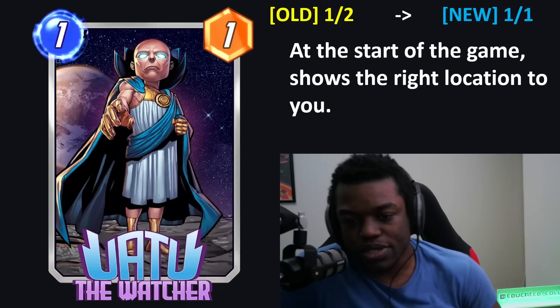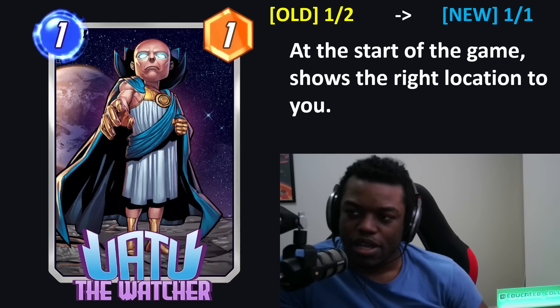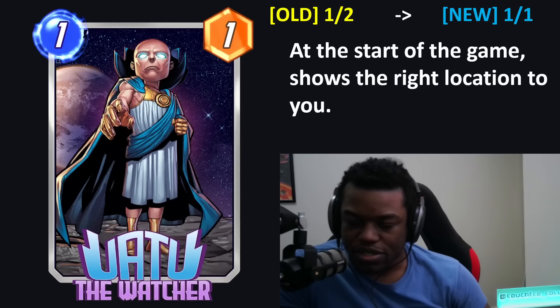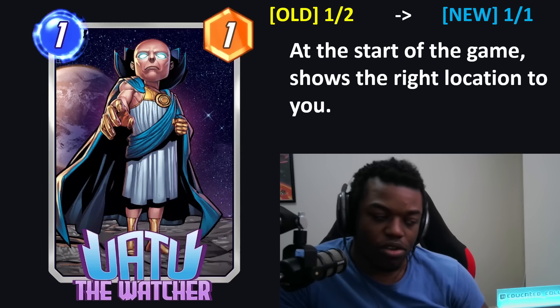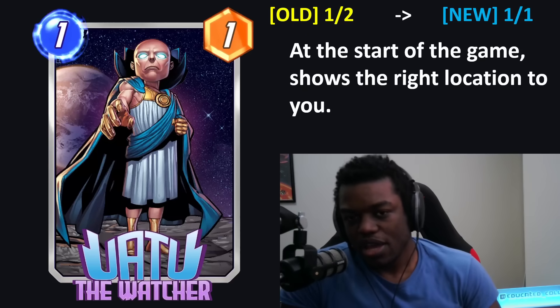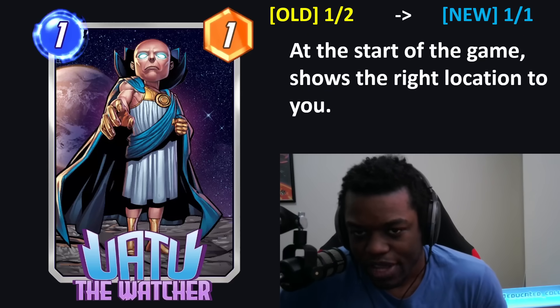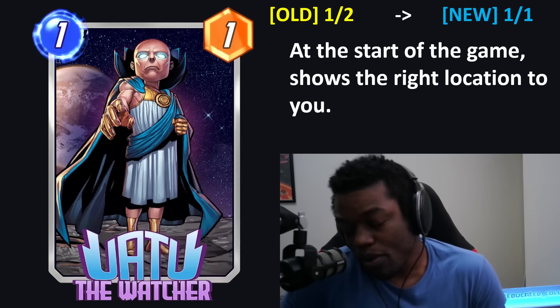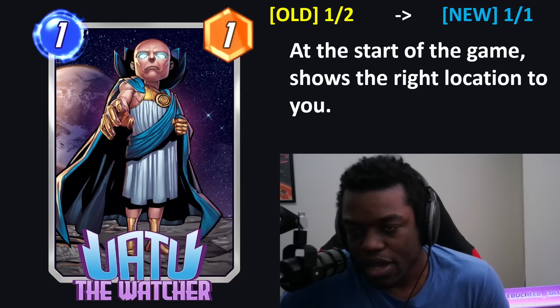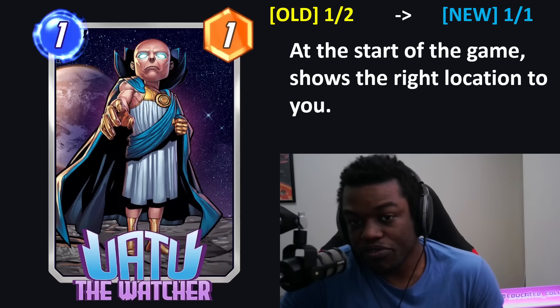Next up is an interesting one — Uatu is getting an adjustment. I wouldn't necessarily call it a buff or a nerf, but more of an adjustment where at the start of the game it shows you the right location. Instead of needing to draw this card, you now don't have to draw it anymore — you just always get shown the right location. Do I think this is going to see more play? Maybe. You could definitely run it in Kazar and stuff like that, and in 25% of games this is just a free buff since you're not going to draw the card at all.